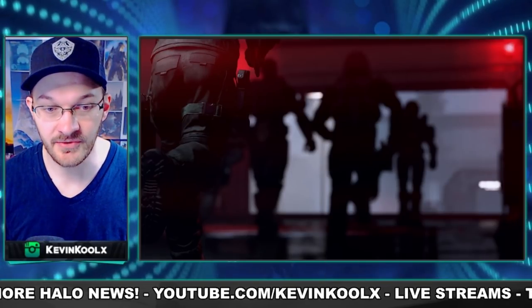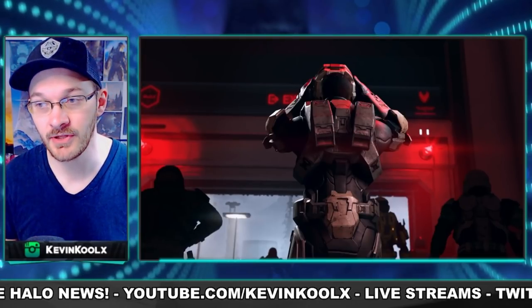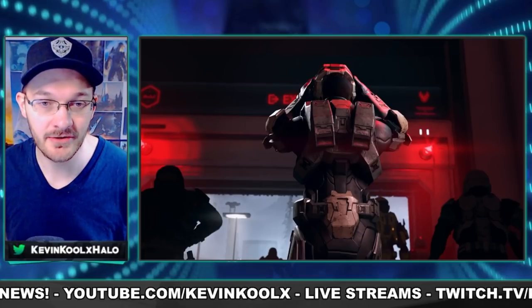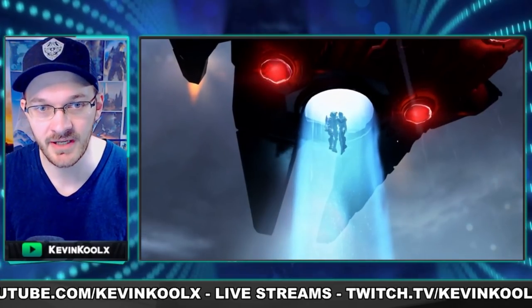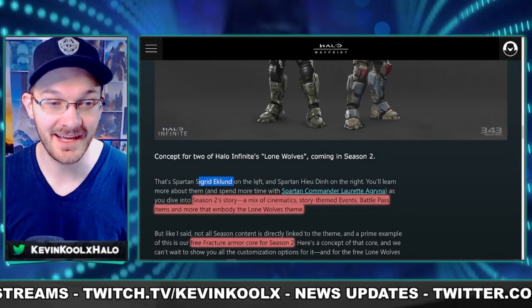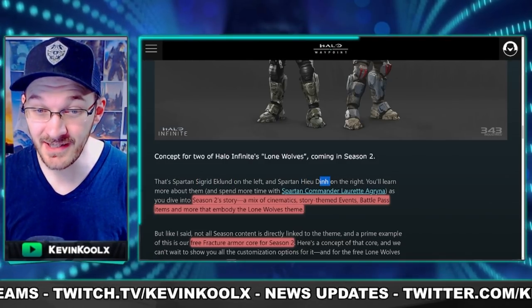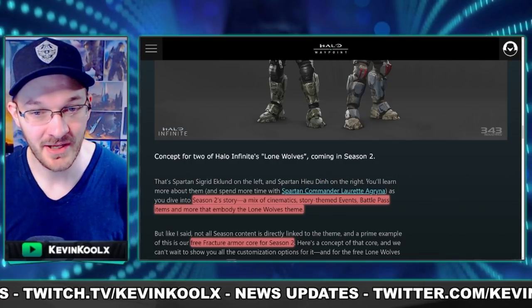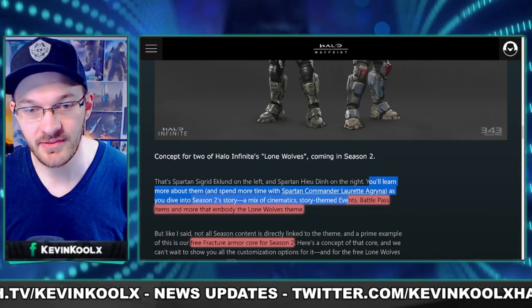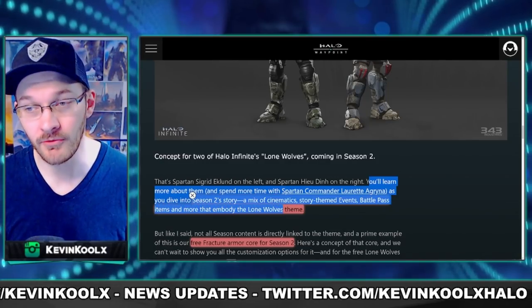So first, let's break down this trailer. The first thing we see is some story elements of what's going to be happening with Season 2. As we know from the March update blog, we're going to be learning more story elements tied to the multiplayer. I hope this is more than just a singular cutscene. We have a shot of Agriena with some Spartans coming in on a banished Phantom. These are the two Spartans we've previously seen in promotional material - Sigrid Eklund and Hayuddin. We'll be spending more time with Spartan Commander Agriena through Season 2's story, cinematics, story-themed events, battle pass items, and more to embody the Lone Wolf theme.